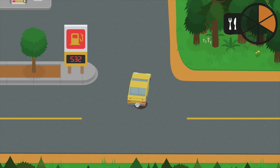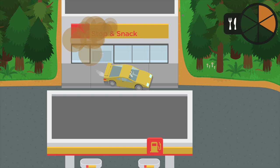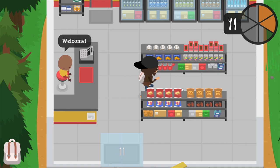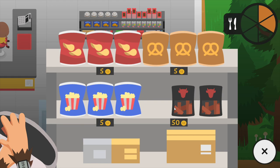Now for the second strategy to making a lot of money. What you want to do is drive all the way to the town, and once you reach the gas station, go inside. I'm gonna get my car ready because I want to show you two ways of evading the police. Make your way inside the shop and you'll see that you can actually get everything you want from the shelves.